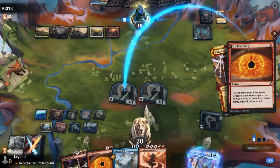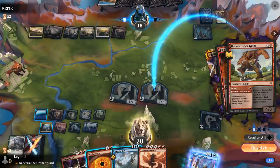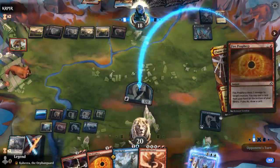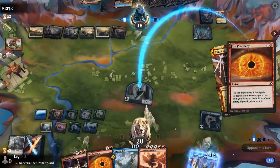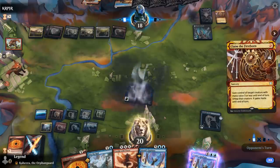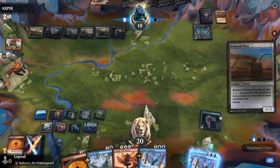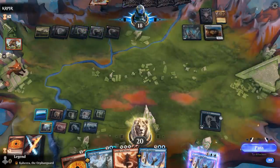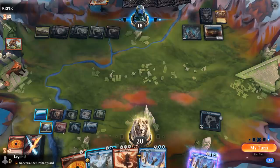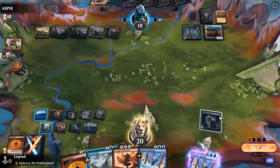Opponent is going to stomp my other bird. I could Fire Prophecy again to fizzle the Bonecrusher, but we'll let that happen. We get rid of Storm's Wrath and see another Epiphany — we can foretell that so we can still cast it after we draw a fresh hand with the Clock. Do we bounce the Plow here? How much can we Crackle for — not enough to kill the opponent. We'll just take our draw step.